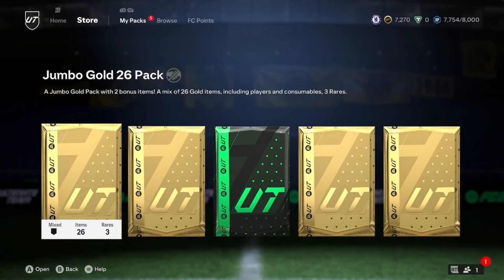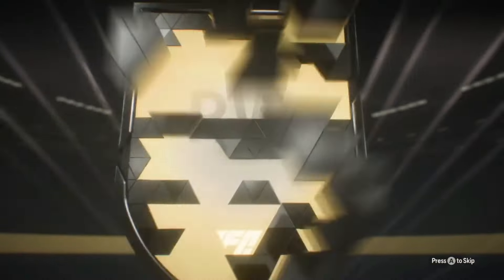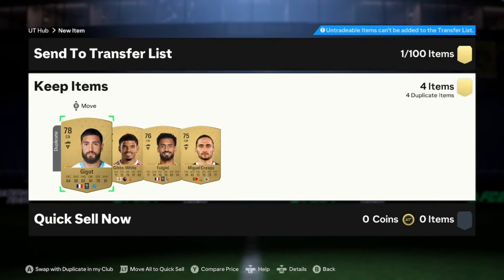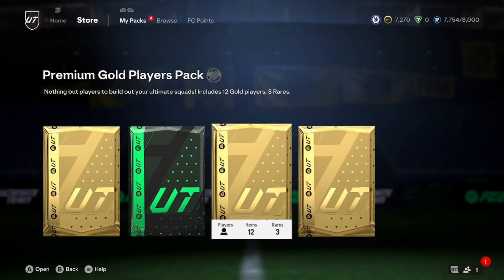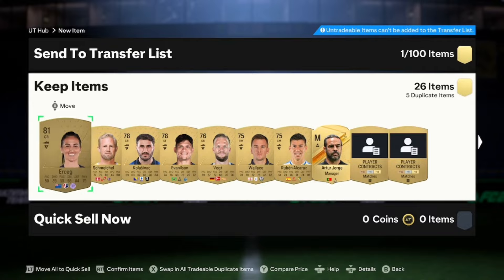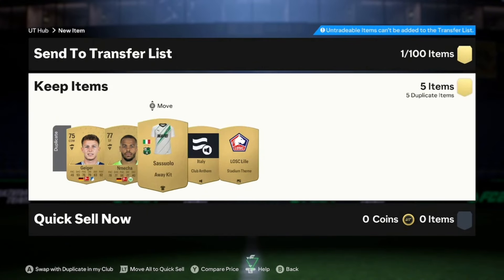We've got an exchange pack here as well to open, so let's get straight into the rewards. First pack — French right winger from PSG, probably not worth much, he's got a card I think. Yeah, Baltimore. All four are dupes, none of them tradeable so we'll just quick sell them. And then after the second Jumbo Gold 26 — it's a 27-player pack and it's not even a rare. That is pretty bad. Let's send that to club. Apparently there's a tradeable player there so we'll sell all that — there was a Sassuolo kit I think, but sadly that wasn't tradeable.